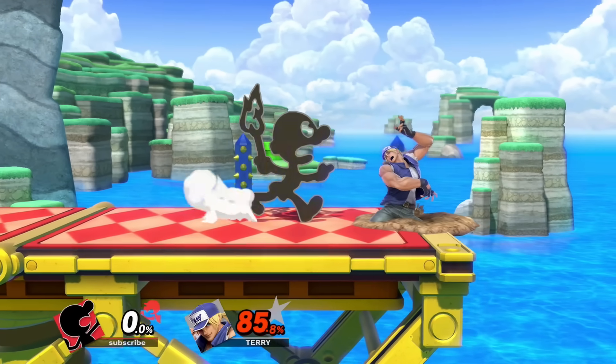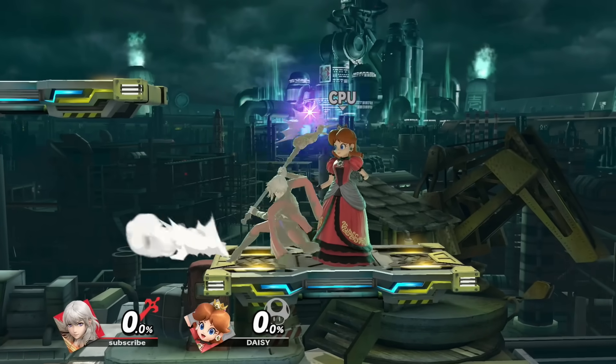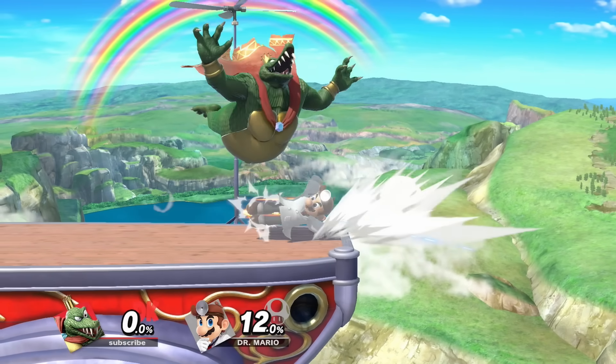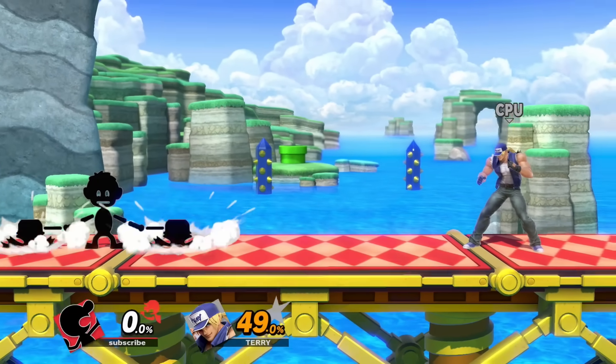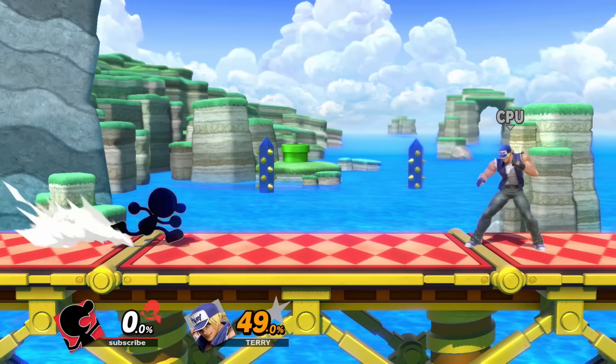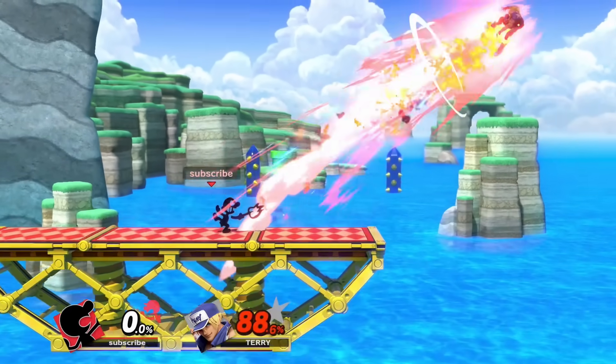For down smash, we gotta go with Game & Watch's. You got some solid ones out there like Byleth's being strong as hell, Ness with the yo-yo, and K. Rool who cheats, but Game & Watch's is just infuriating. I was considering Wolf's down smash, but the berry property is straight up toxic for Game & Watch, and berry into Mac f-smash will murder.